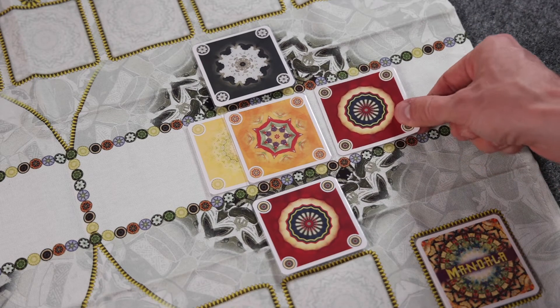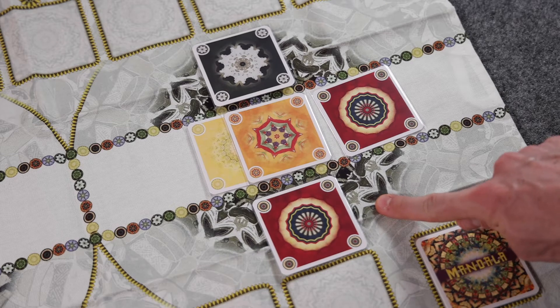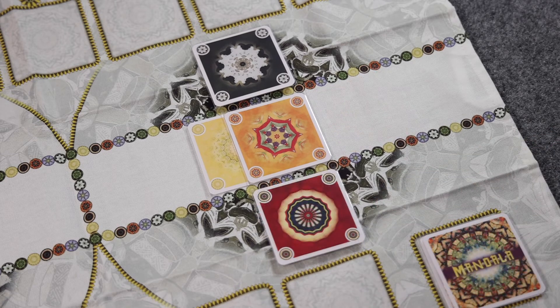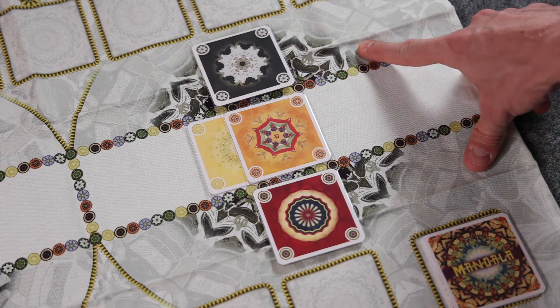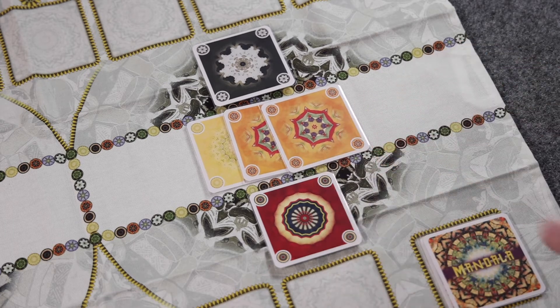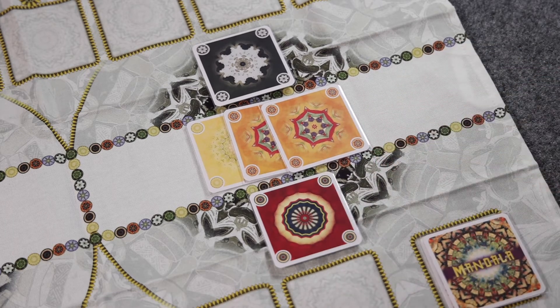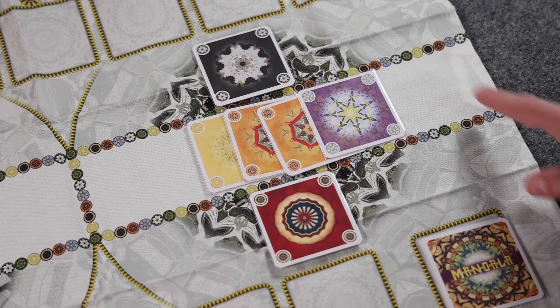So for instance, if a player wanted to play a red card into the mountain of this Mandala, they wouldn't be able to because red already exists within this player's field zone. In a similar fashion, this player couldn't add a black card to their field because it already exists in their opponent's field in this Mandala. A player could, however, add to an existing color in a zone, assuming they can play there. So for instance, a player could play another orange card into the mountain, adding to a color that already exists within that zone. And they could add a new color, purple in this instance, because it doesn't exist in any part of this Mandala currently.